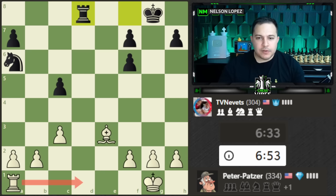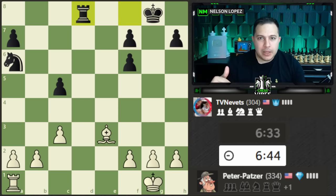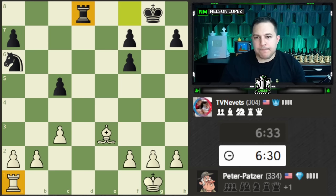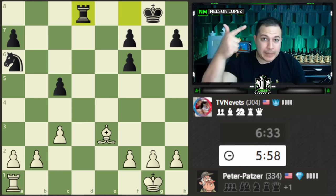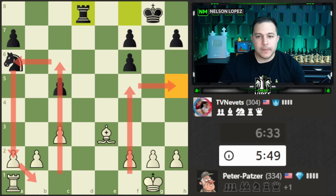One of the things at the end of the game you always want to keep in mind: do trades benefit me or hurt me? My plan is to bring my king over and trade the rooks. Does trading help me or hurt me? I'd say it helps, for two reasons: number one, I'm up a pawn — whenever you're ahead material, the general principle is that trading helps you. Number two, with pawns on both sides of the board, my bishop is going to do a really good job controlling both sides, which makes it tough for the knight.